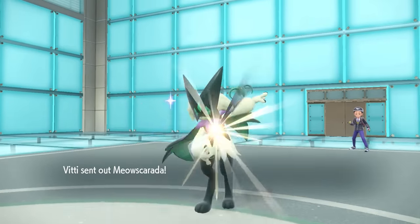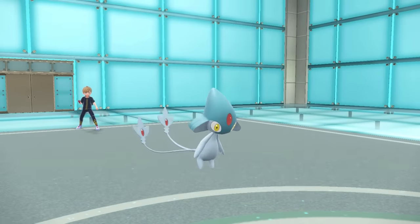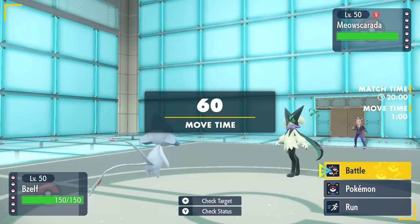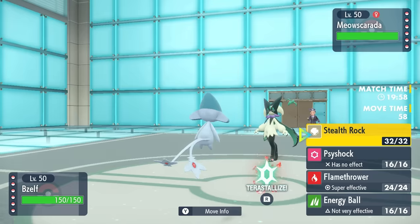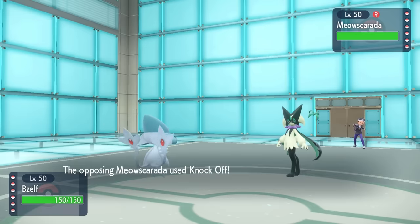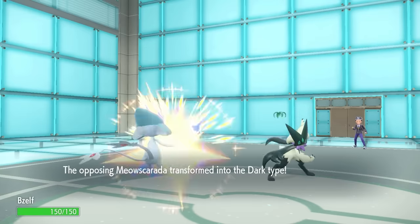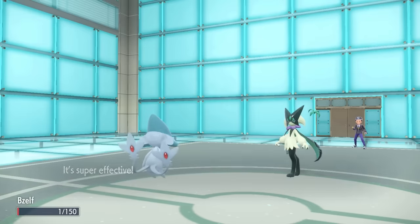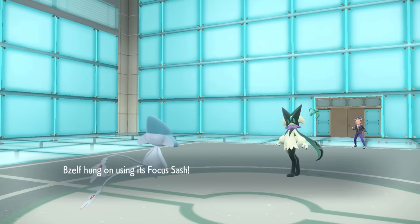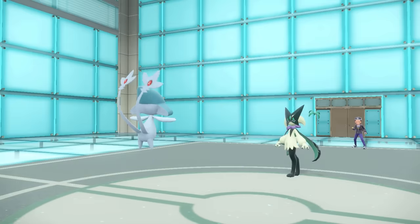My opponent leads with Meowth Garada, and I lead with the Azelf. Azelf is here for Stealth Rock and we have coverage on pretty much everything. The problem is Meowth Garada is quick as hell, and sadly a Knock Off knocks us down to our Focus Sash. Luckily, Knock Off does not work on Focus Sash — it activates first — so we do stay alive to set up the Stealth Rock.